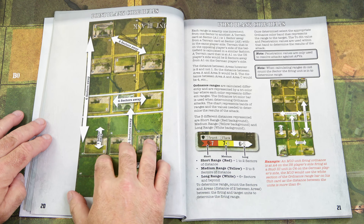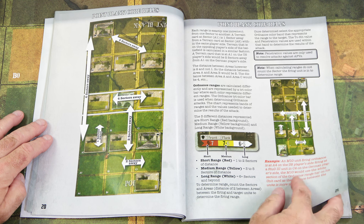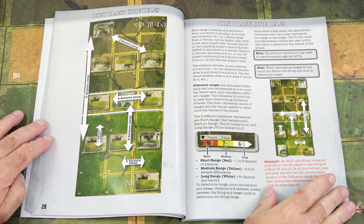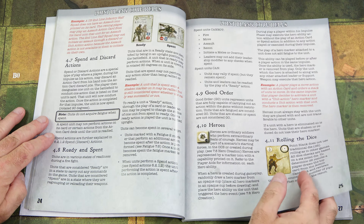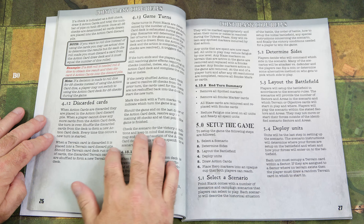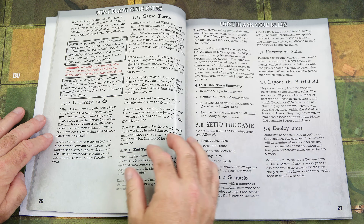All the different aspects of the battlefield are explained to you, with graphic examples as well. Ordnance ranges — short range, medium range, long range. For example, an M10 unit firing ordnance at A4 on the US player side, firing at an Estug at C4 on the German player side — the M10 would use the white section of the ordnance range bar on its unit card as the distance between the units is more than six. Then we have stacking, overstacking, fire attacks, morale, ordnance attacks, actions, spend and discard, ready and spent, good order, heroes, rolling the dice, discarded cards, and ending your turn and end-turn summary. Game setup is on page 27: set up your game, select the scenario, determine size, lay out the battlefield, deploy your units, draw your action cards, phases of the game, upkeep phase, and impulse phase.